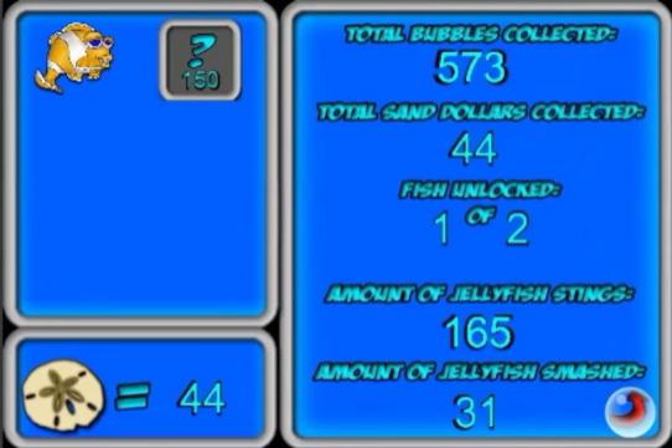Then you have Fish and Stats, which gives you stats throughout the whole time you've been playing the game. It's just kind of fun to look at. You can unlock new fish and you can see your bank account.